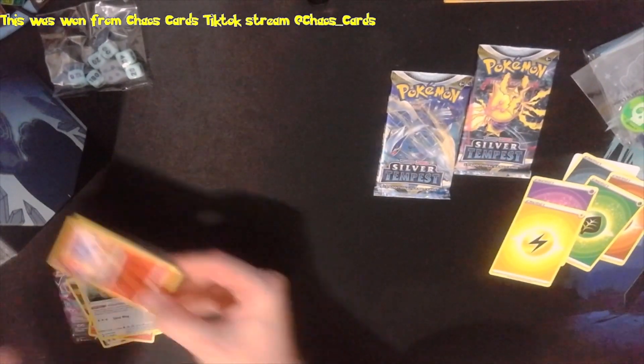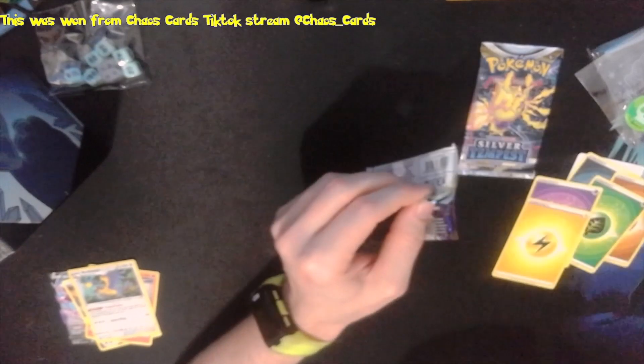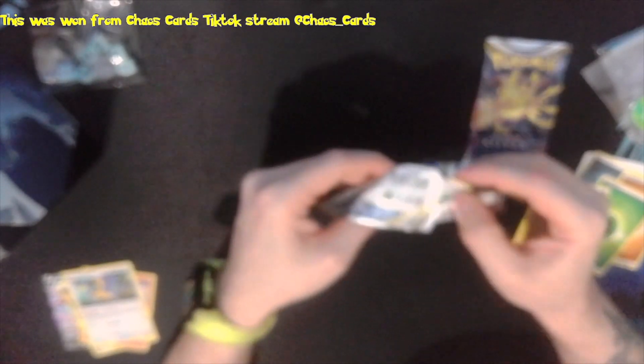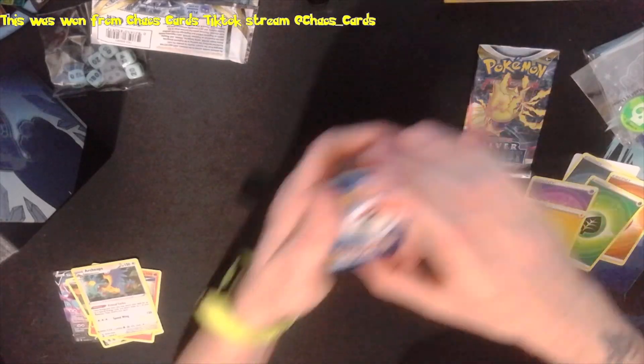So two more packs to go - going over the Lugia one and then we'll go with the Regieleki. Do you like the fact they added two new Reggies? I like it - maybe I'd like to see more. Would you like to see another Reggie element? Let me know in the comments below, especially what type you'd like it to be, or would you rather see an Eeveelution first?